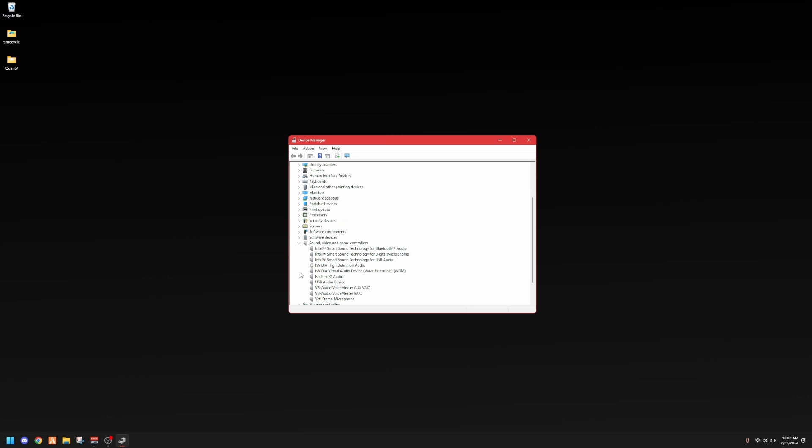It's going to bring up a list of things related to audio and sound coming from your game. Right here where it says NVIDIA High Definition Audio — if you don't have an NVIDIA graphics card or don't have this option, don't worry about it; this one won't apply to you. But if you do, once you're at the NVIDIA High Definition Audio entry, right-click on it. By default it will probably be enabled.